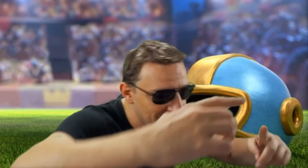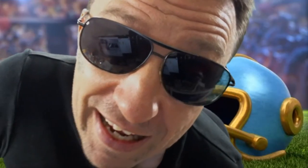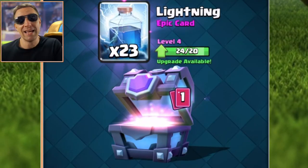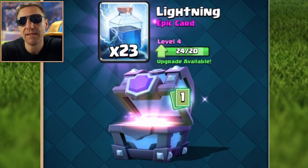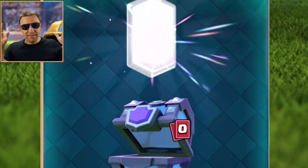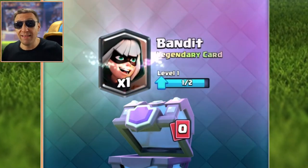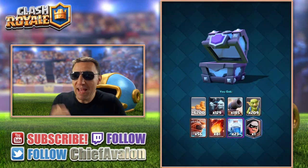We get a legendary! Yo yo yo, what legendary is it? Put it in the comments what you think — I'm gonna guess princess. Wishful thinking, guessing it's a princess in this free super magical chest. And we get... a bandit! Bandit level 2 — awesome for my mini account!